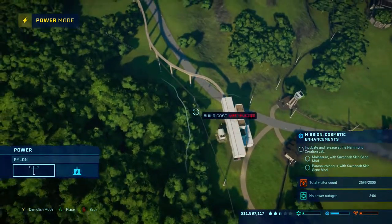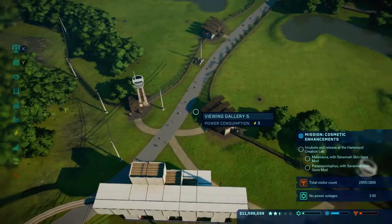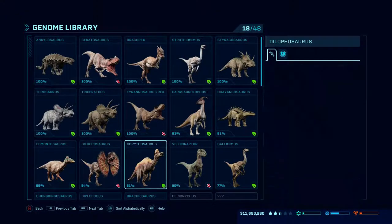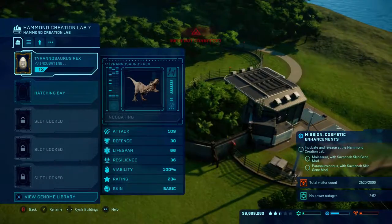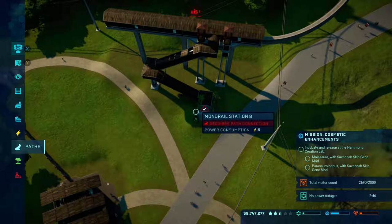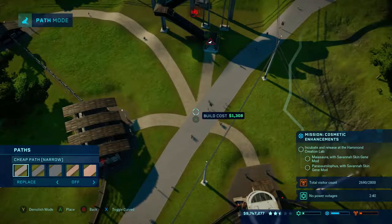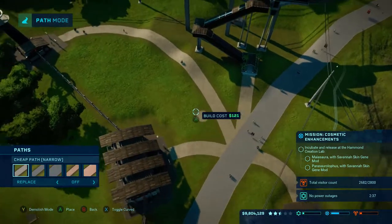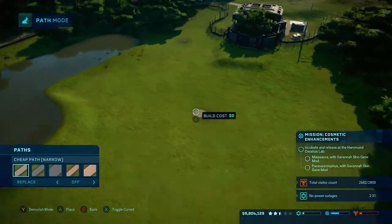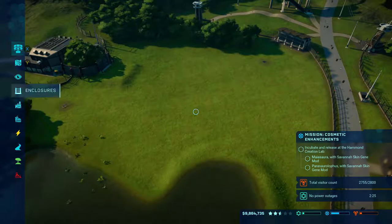I don't know whether I can put two T-Rexes in the same pen but we're going to have a look. A Tyrannosaurus Rex - I think this one thing may increase the power outage timer quite quickly. I'm going to need a door for them to get in.